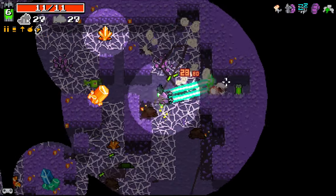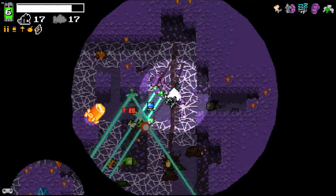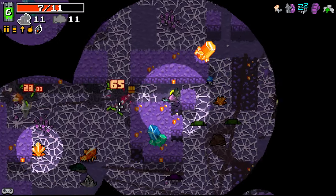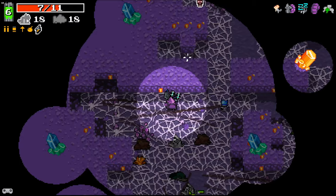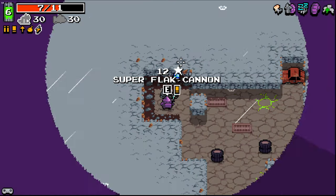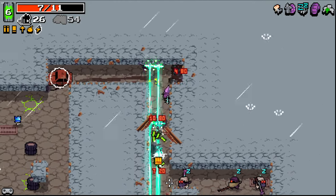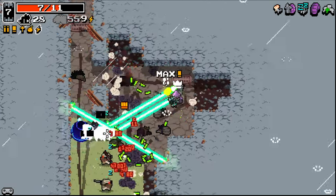But this weapon is proving itself to be very, very useful right now. Extra feet was a very good choice because we seem to keep getting the crystal area. Super flat can — it's probably good to have something with a different ammo type at this point, so let's go for that.